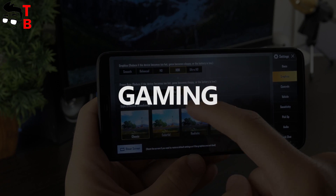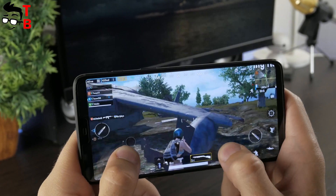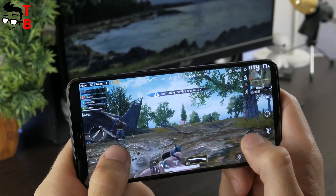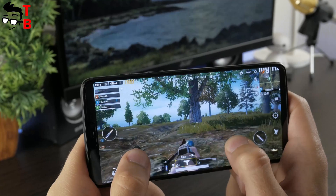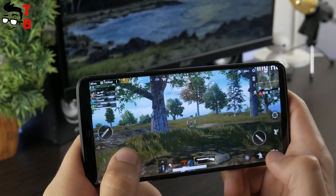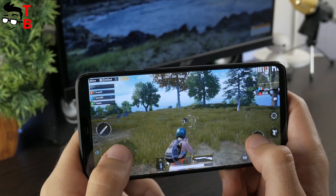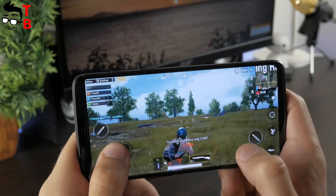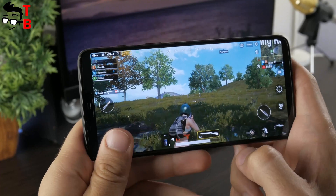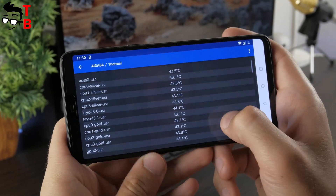Now, let's play some games. The first one is PUBG Mobile. OnePlus 6 is a flagship phone, so I choose the ultra high graphics settings. As you can see, it runs very well. There are no lags or slowdowns. FPS is ok. If you are planning to use OnePlus 6 as a gaming phone, then it is better to buy a Bluetooth controller. I already played PUBG Mobile for about 15 minutes, and I want to check its temperature. My impression is that it becomes a little warm. AIDA64 shows 51 degrees.